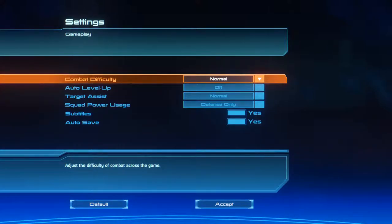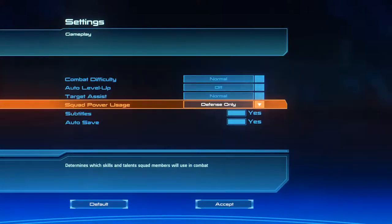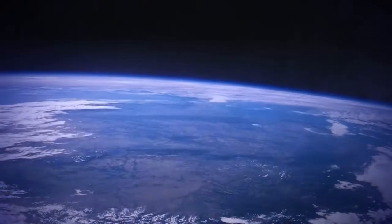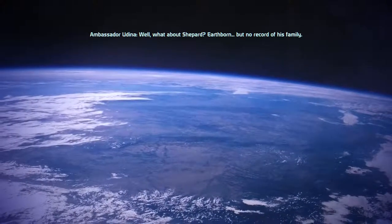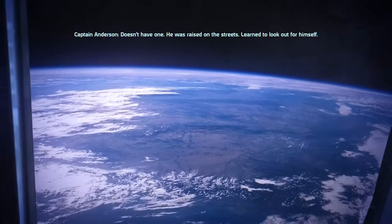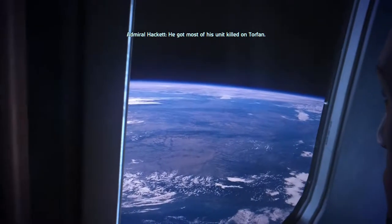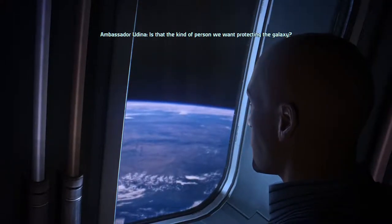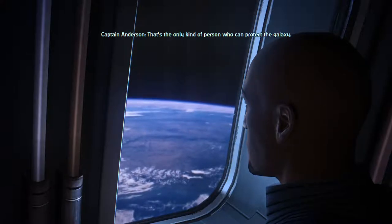Identification confirmed. All right, we're playing on normal difficulty for starters. Auto leveling up is off — I will do that manually. Target assist normal. I'm going to use squad power usage on defense only so that I can direct my squad to use their powers as needed for offensive purposes. Okay, let's continue. Well, what about Shepard? Earthborn, but no record of his family. Doesn't have one. He was raised on the streets. Learned to look out for himself. He got most of his unit killed on Torfin. He gets the job done. No matter what the cost.